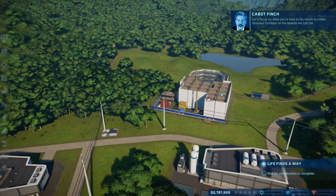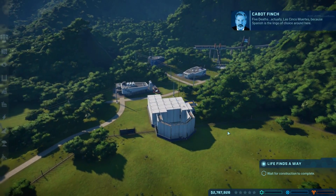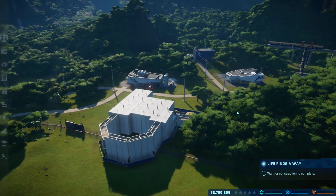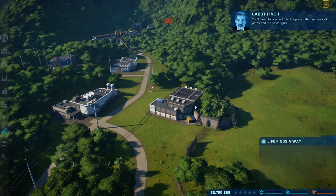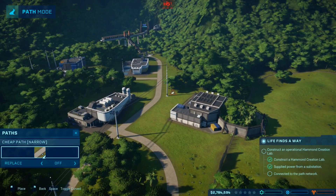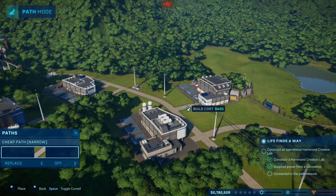Let's focus on what you're here to do, which is create dinosaur facilities on the islands we call the five deaths — actually 'las cinco muertes', because Spanish is the lingo of choice around here. Now we're waiting for the construction to complete. You'll need to connect it to the pre-existing network of power and the power grid — easy enough. So go from here to there.